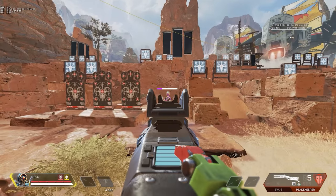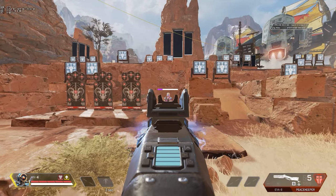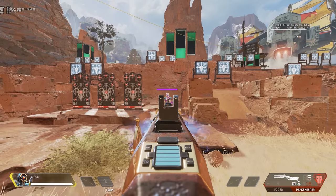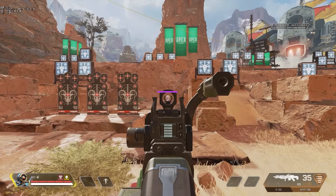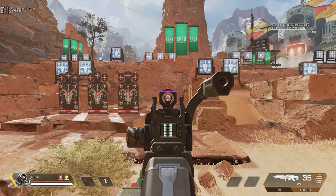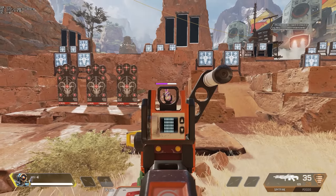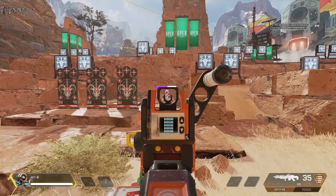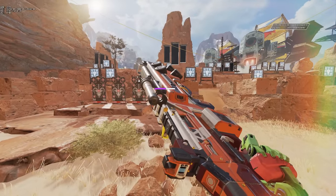The Peacekeeper is atrociously bad without a skin, and that's much improved if you run the Old Blue, the Lone Star, or one of the many recolors. The Spitfire has terrible ironsights as is, so anything is really an improvement. Continuum and Heavy Construct add a slightly larger piece to the back of your ironsight, giving you a cleaner sight picture which helps with target acquisition.